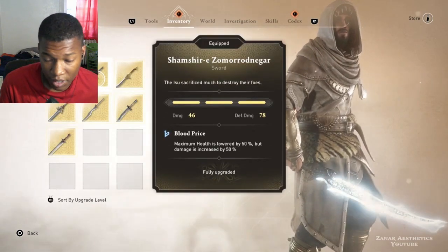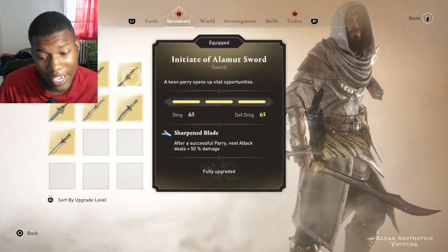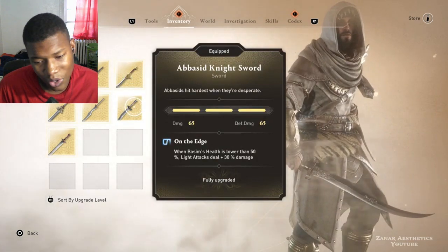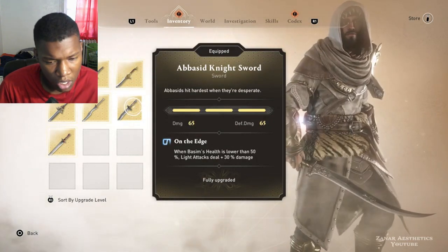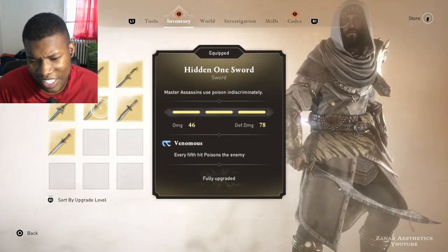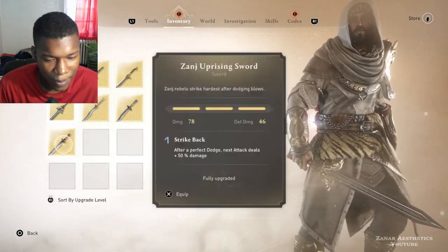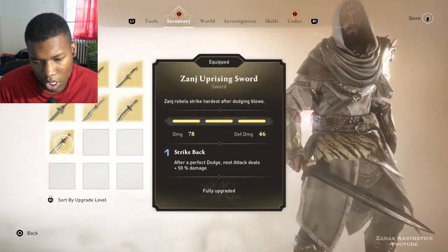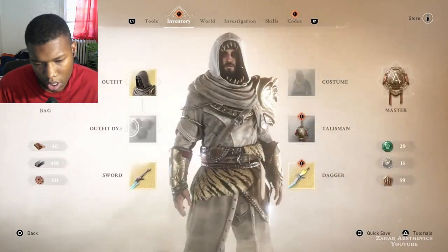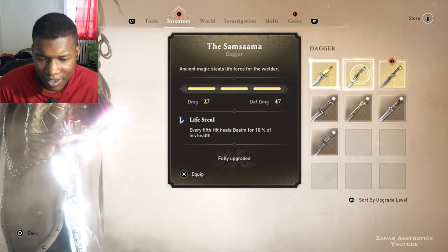That sword is a 10. This sword's a 6. This sword's an 8. This sword's an 8 right here — I can't lie. This sword's a 7. Oh my god, that looks dangerous — this sword's a 9. I like how pointy that sword is, I'm gonna go 10 with that one. And a dagger — it's a 10, that's a 10.